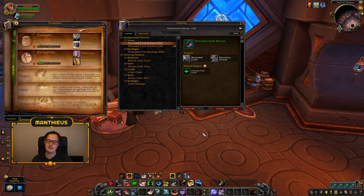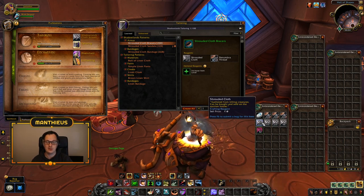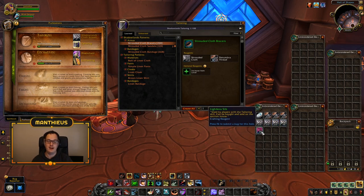Okay, tailoring — let's do this. I think tailoring is going to be quite easy. Hopefully I've farmed up enough materials to get it from one to one hundred in one sitting. The first thing I'll say about leveling: I'm going to try to do this as cheap and as effectively as possible. Since this is still the end of beta, I'll assume shrouded cloth is going to be really cheap and lightless silk is going to be really expensive, so we want to focus on using shrouded cloth over lightless silk where possible.